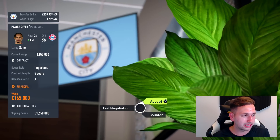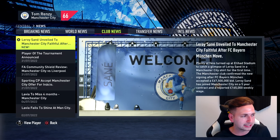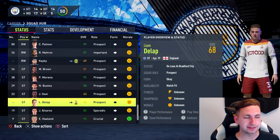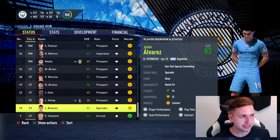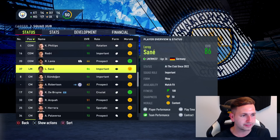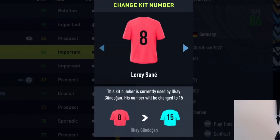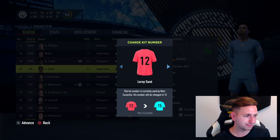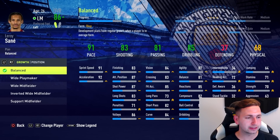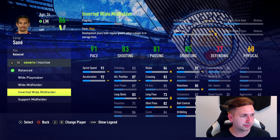In terms of the wages, I feel like we kind of overpaid a little on the signing-on bonus — I was way off what he wanted, but he's back in the club. I'm wondering what kit number to give Leroy Sane, because Julian Alvarez has just been unveiled by Man City and he's got number 19. Sane's already got number 11 in real life but Grealish is 10. I'll let you guys decide in the comments. For the development plan, I want to improve his weak foot because I want to play him on the left-hand side too — inverted wide midfielder works.